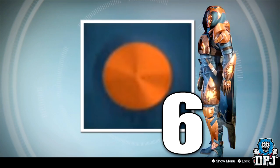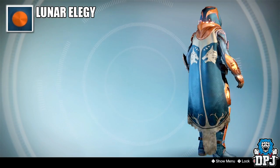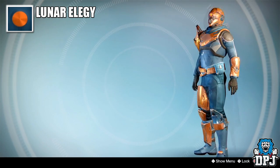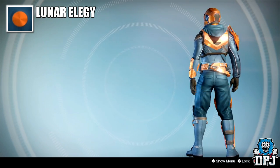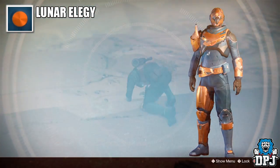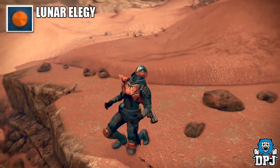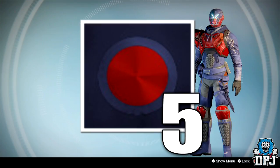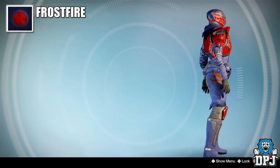At number 6 we have Lunar Elegy. This one, being blue and almost a blood orange, looks amazing on almost every armor in the game — it truly stands out. This one again is obtained via the Cryptarch by ranking him up.